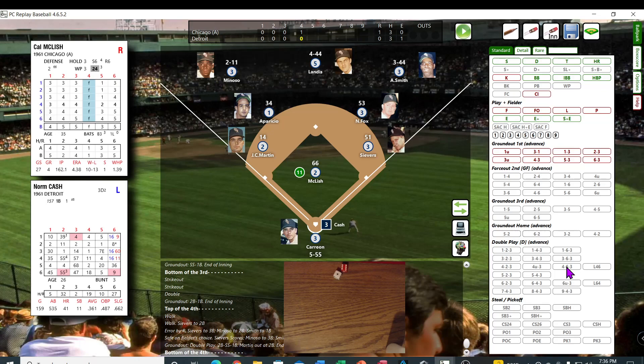The Detroit bats have gone asleep. Of course the White Sox aren't hitting it out of the park either. Cash — 63 — struck him out, big number 13.